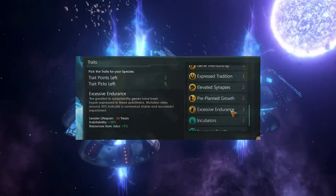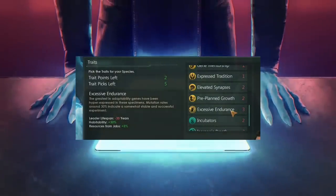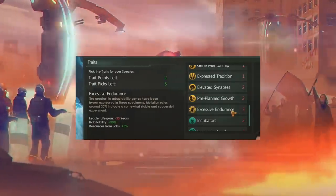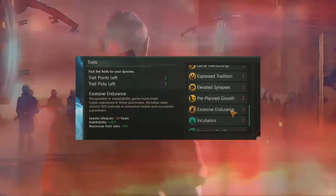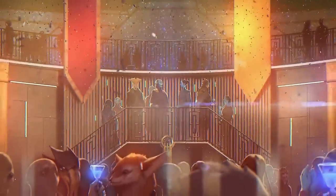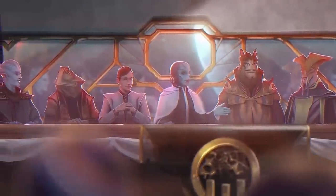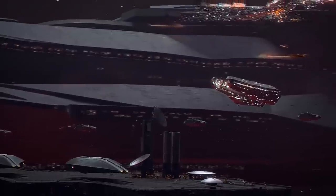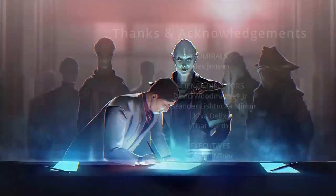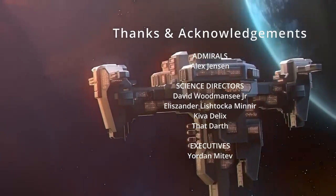Excessive Endurance is the most expensive trait — pretty much the equivalent of Robust — with minus 30 years leader lifespan and a whopping three points, for plus 30% habitability and plus 5% resources from jobs. I'm not entirely sure how I feel about the balance on this last one. And don't forget, all of these may change from a balance perspective before the final release, which is now almost 14 days away. Apart from Knights of the Toxic God — which is a fantastic new origin for those of you wanting a story pack — that wraps up all of the features coming with the new Stellaris Toxoids. If you enjoyed this video, you can find out about the planned combat rebalance and the new ship class by clicking the video on screen now.